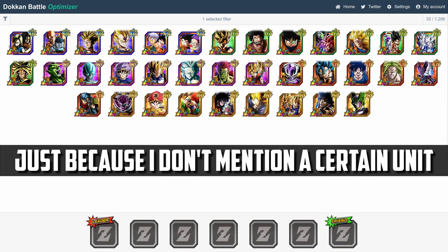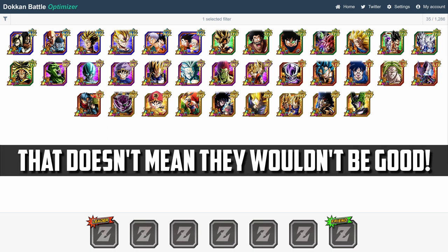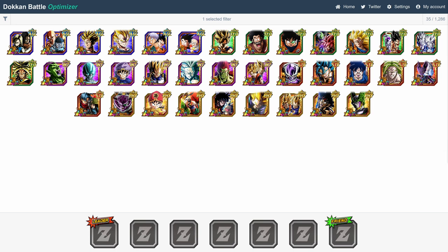I also have a separate video planned for the free-to-play LRs as well, so definitely make sure to stay tuned for that. In order to get this done, I'm going to be using a super useful program called the Dokkan Battle Optimizer, which is what you see on the screen right now. If you guys have never heard about it, it's basically the best team building tool out there, at least in my experience. I'll provide a link to it in my description down below, so definitely go check it out after you're done watching this video.